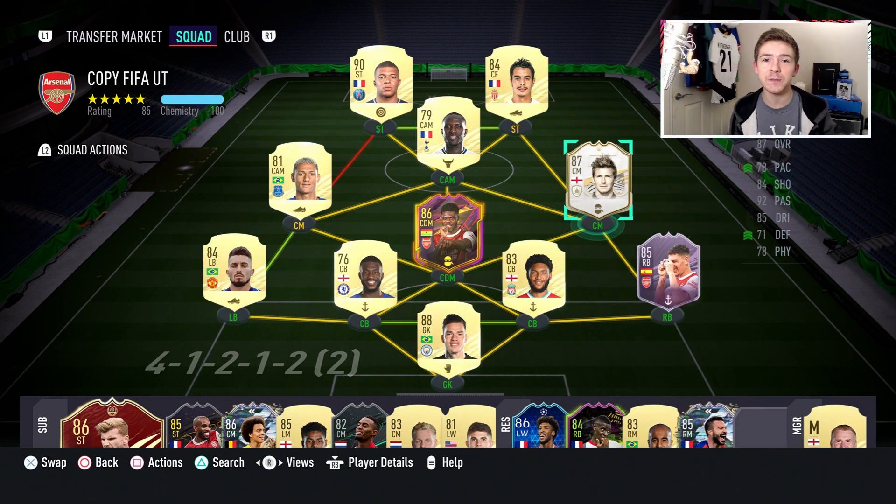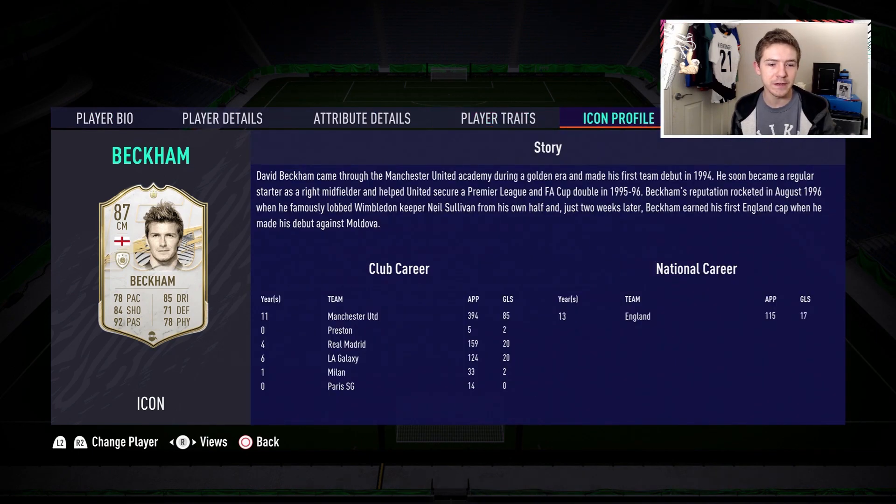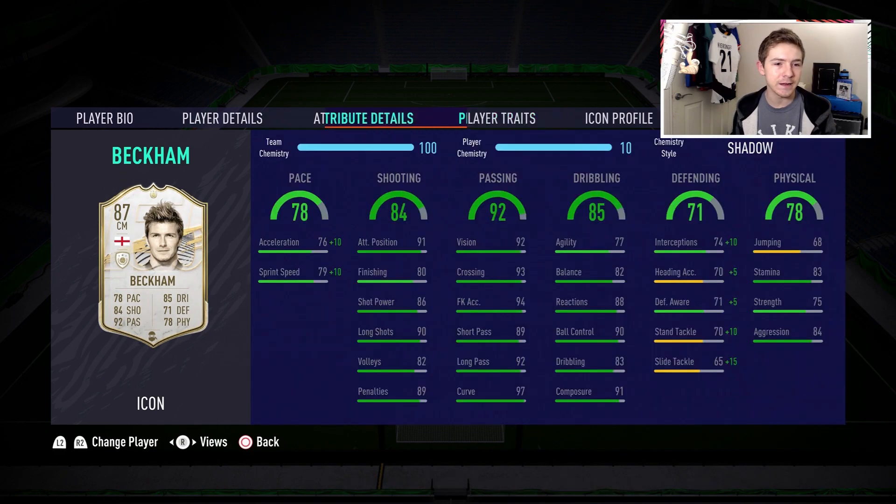Anyway, this is the team we're going to be using him in — the narrow 4-1-2-1-2. We're going to try him out in both center mid roles and also as a CAM. This is his item: three-star, three-star, not particularly ideal but not the end of the world. He stands at six foot and has medium/medium work rates. In terms of traits, there's plenty to discuss — finesse shot, flair, and outside the foot shot, all of which will hopefully be very useful in game.